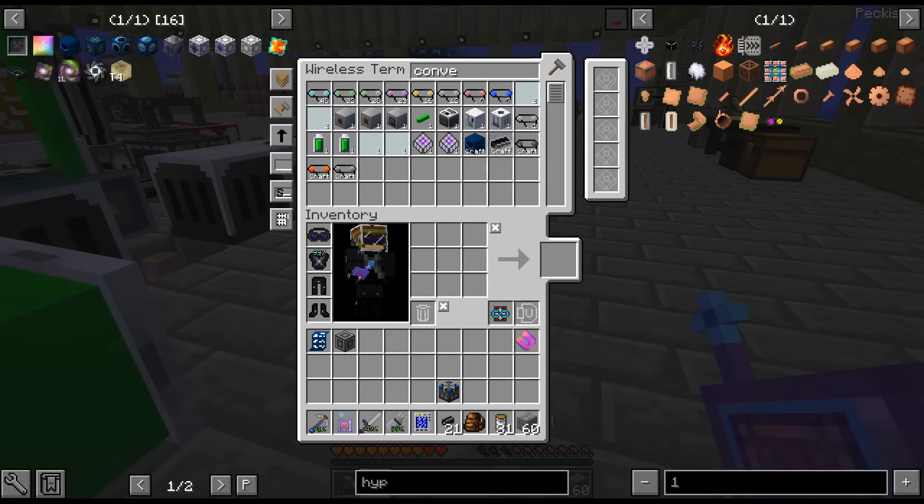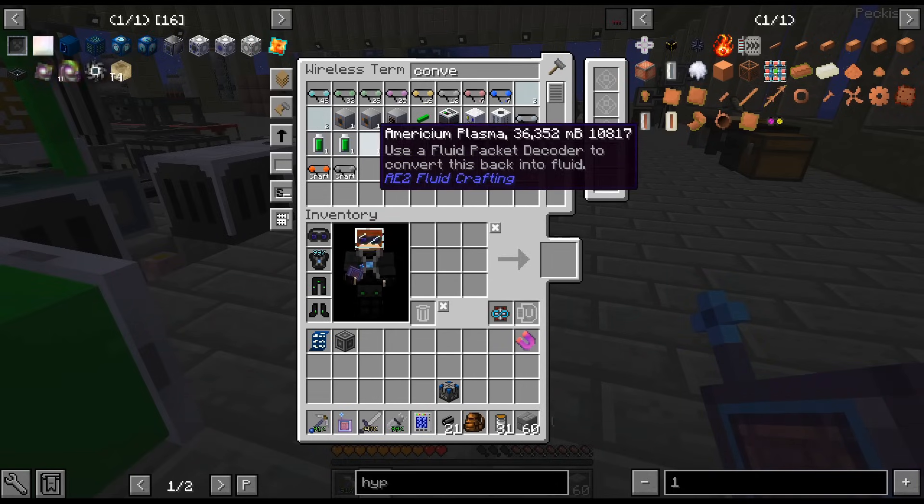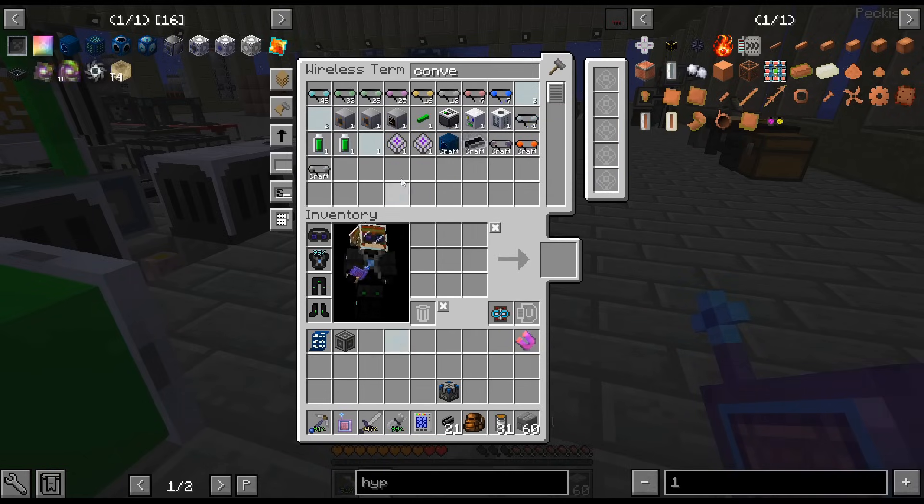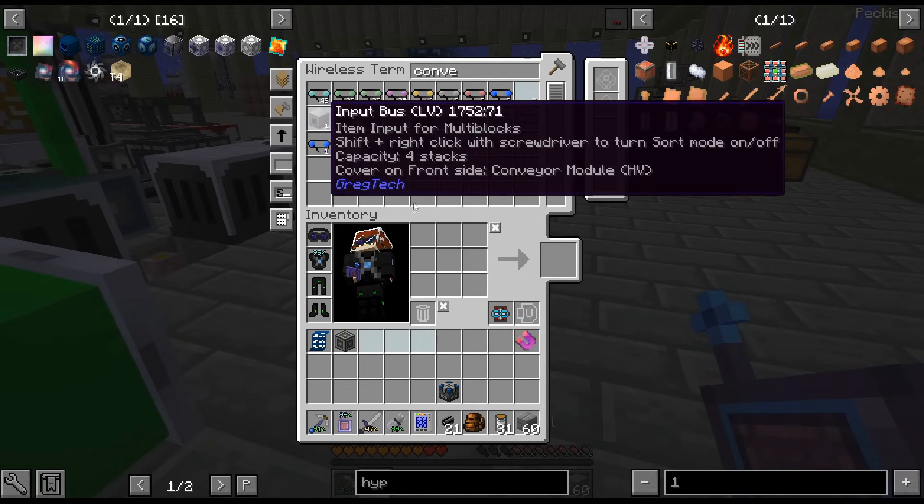As I was messing around with things, I noticed we have packets of merisium plasma in my AE system. I have no idea how they got there.